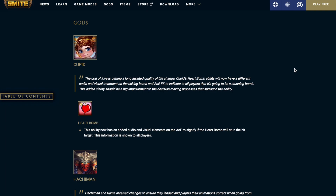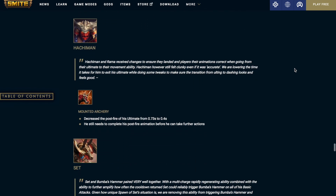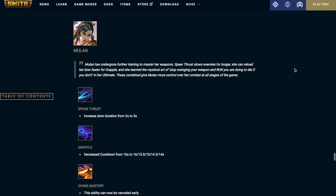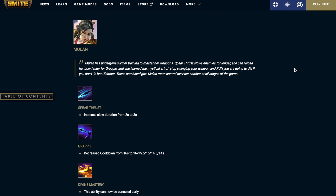The first god to receive a change is Cupid. Heart Bomb will now have an added audio and visual element to the AoE to signify if the Heart Bomb will stun the hit target — this information is shown to all players. Hachimon's Mounted Archery: decrease the postfire of his ultimate from 0.73 seconds to 0.4 seconds; he still needs to complete his postfire animation before he can take further actions. Set's Spawns of Set: this ability will no longer trigger item effects that activate after using an ability, specifically Hydra's Lament and Bumpa's Hammer. Muon's Spear Thrust: increase the slow duration from 2 seconds to 3 seconds. Grapple: decrease the cooldown — it was 16 seconds at all ranks, now it scales from 16 seconds at level 1 to 14 seconds at level 5.